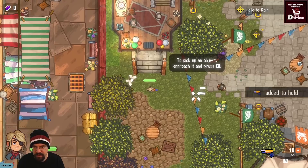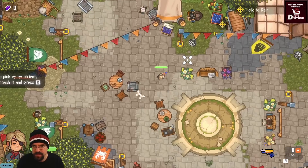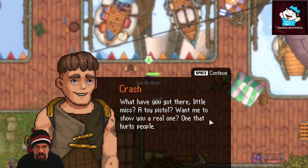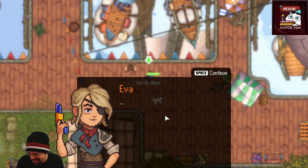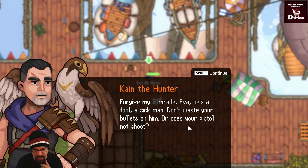New objective: talk to Kane, get the pistol. Streamer jokes: 'And then go on a shooting rampage — no, talk to Kane, whoops, different objective.' A hostile man confronts Eva about the pistol, implying it's a toy. Kane intervenes sharply: 'Trash, you're frightening the girl. Get out of my sight before I get angry.' Kane then turns to Eva: 'Forgive my comrade, he's a fool. Does your pistol not shoot?'